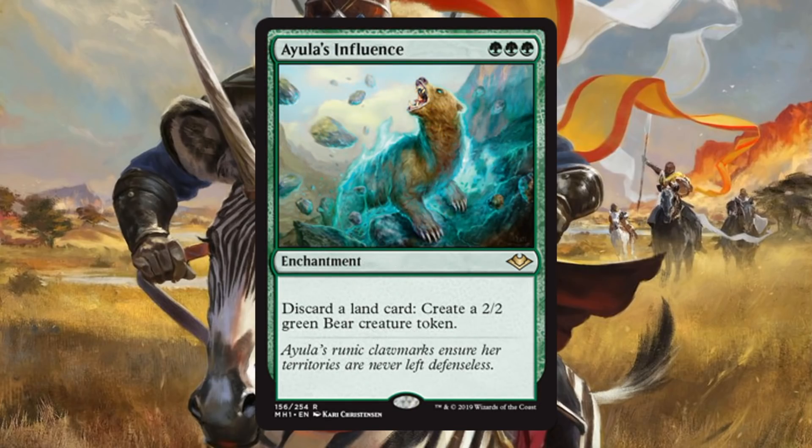Aula's Influence is interesting — it's almost like a bear-themed Seismic Assault. For three green, you get this enchantment that doesn't do anything on its own, but you can discard a land to create a 2/2 green bear creature token. It's a rare, so you won't always pair it with the Bear Lord in Limited. Regardless, it's a good Draft or Sealed card for turning late-game lands into board presence. In Commander it's a key card for Bear Tribal. In Modern, combining it with Life from the Loam is probably not good enough, but worth brewing.